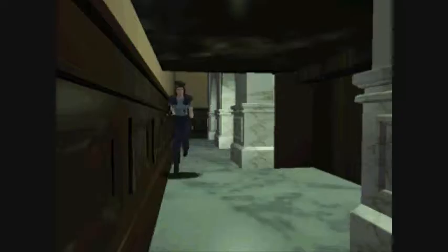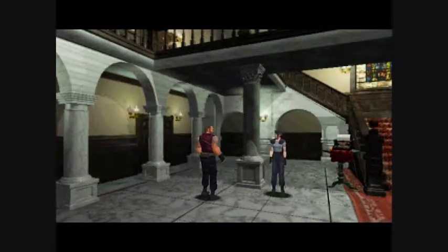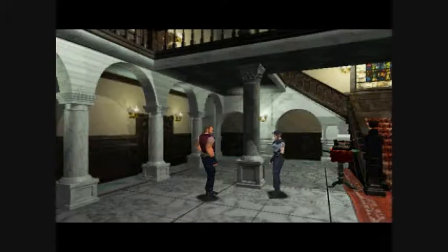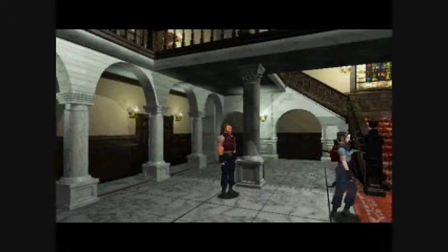Anyway, looking for Wesker — he's gonna have to run by here. This is actually quite the TARDIS mansion. If you look at it from the outside, it really doesn't seem too big. It's even more jarring in the remake. I don't know, I just feel like this entrance hall should be a bit more grand considering the size of the house.